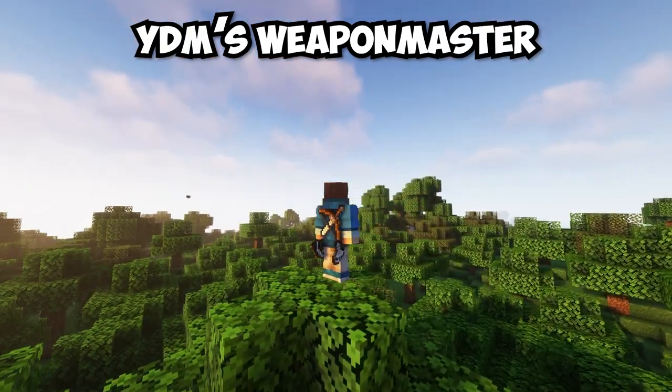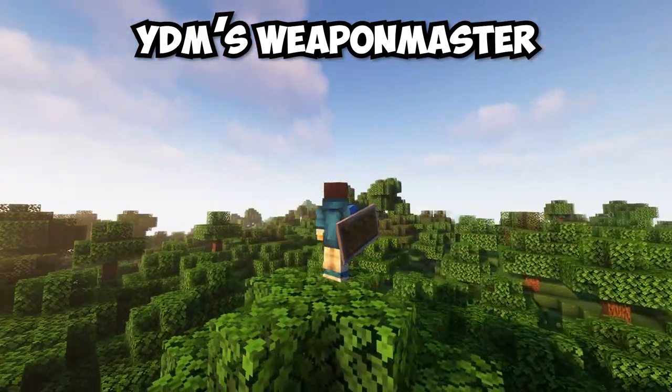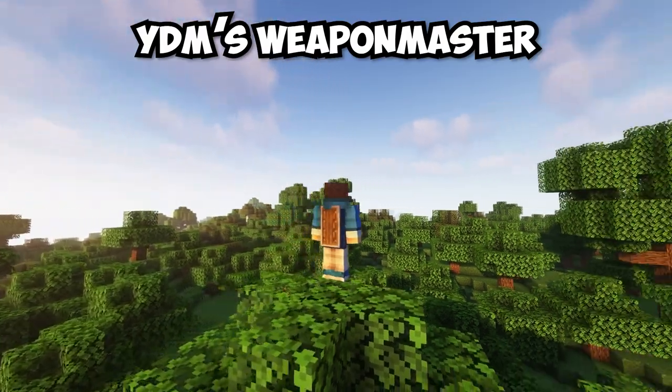YDM's Weapon Master mod makes items on your hotbar visible on your character. This includes a unique location for a shield and a banner.